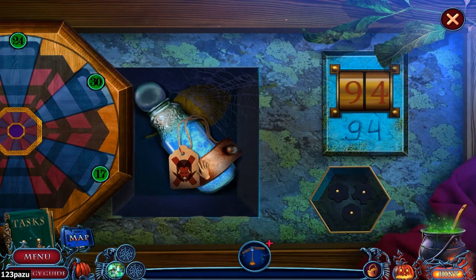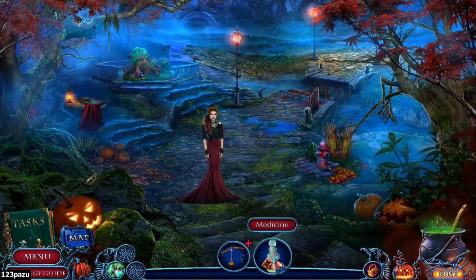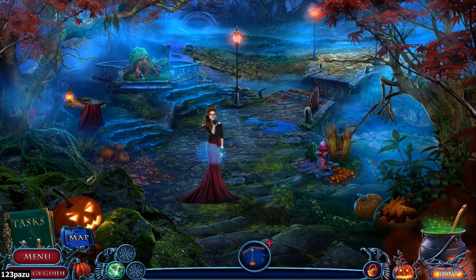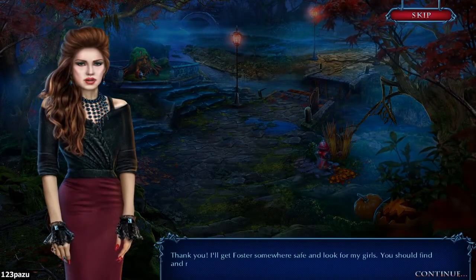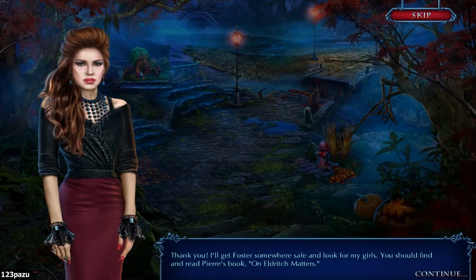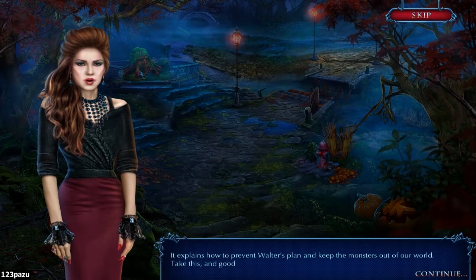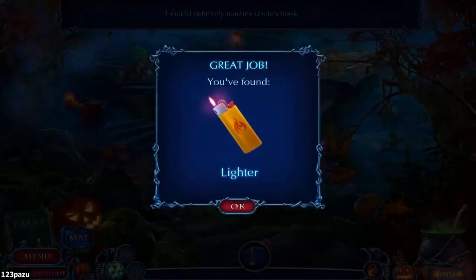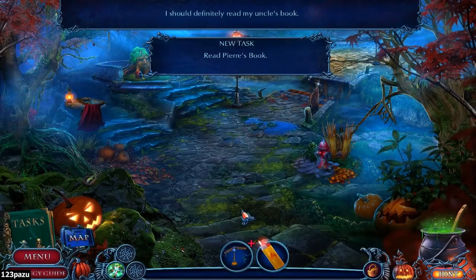The anti-vampire potion — it says so on the sticker, guys. The medicine. Is this going to work? Just one drink. Thank you. I'll get Foster somewhere safe and look for my girls. You should find and read Pierre's book on Eldritch Matters — it explains how to prevent Walter's plan and keep the monsters out of our world. Take this, and good luck. I should definitely read my uncle's book. New task: read Pierre's book.